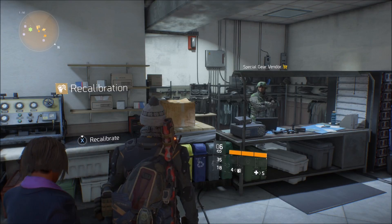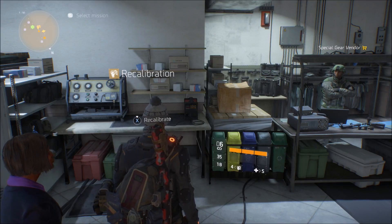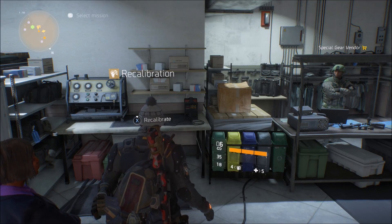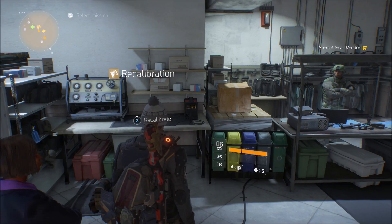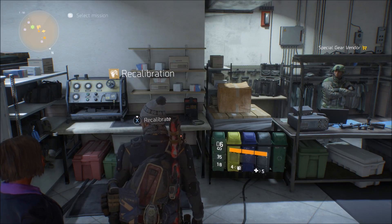The recalibration system costs a lot of credits. If you're trying to recalibrate like two gear pieces, you need at least 250,000 credits, although it really depends on what kind of gear it is. Most likely it will cost you around 150,000 to 250,000 credits to get all the stats you want in the recalibration system.